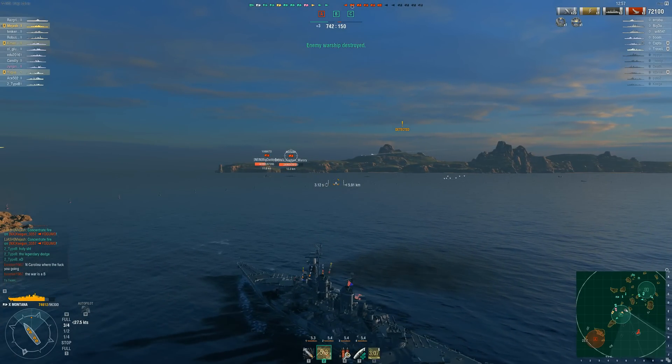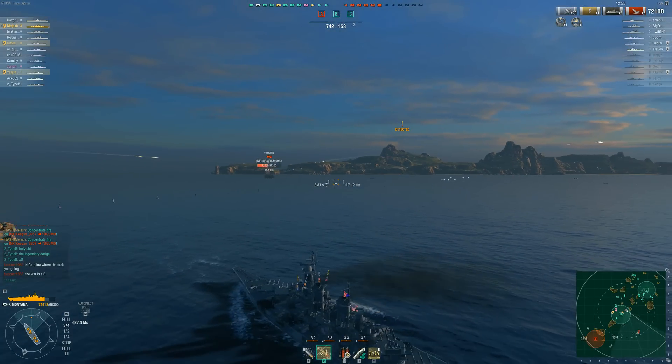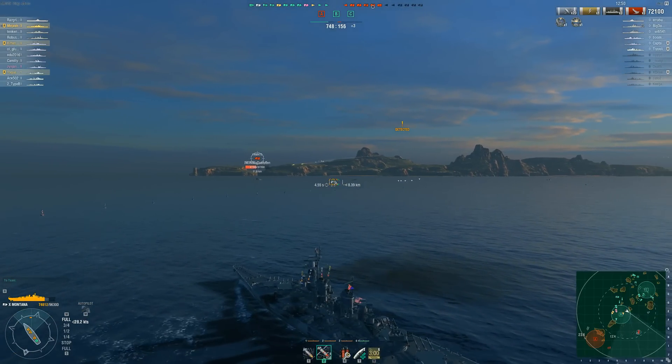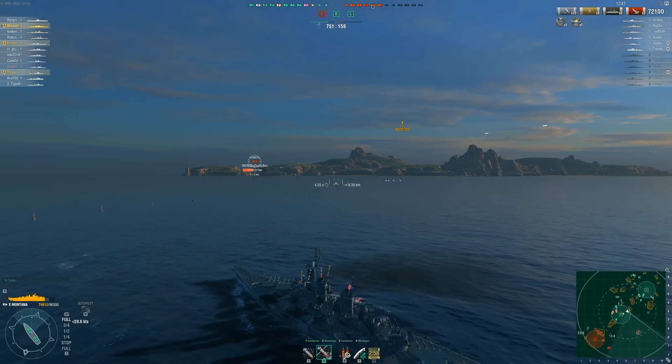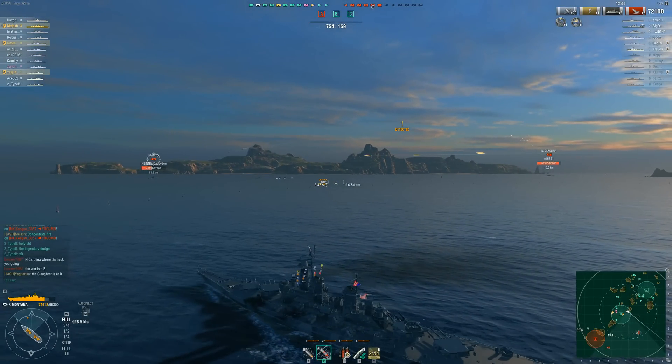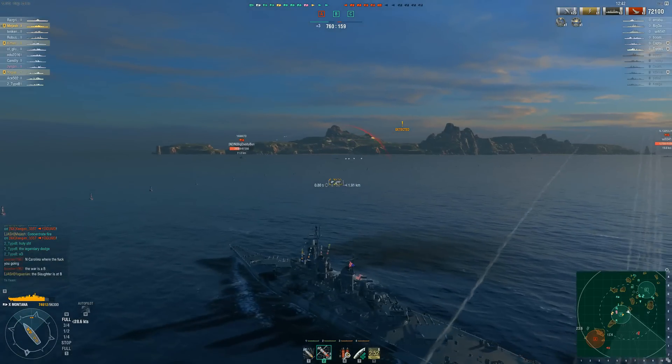I probably could have farmed some damage off those Iowa-class ships, probably could have got those kills. But our cruisers could have been killed right there. We have no deaths so far — no deaths — because we've systematically taken them out. Helping your DDs out as much as possible and taking out those fragile ships is the key.